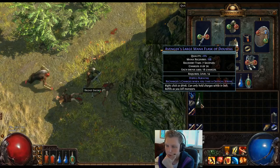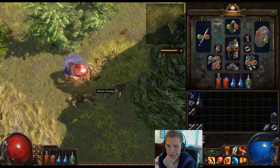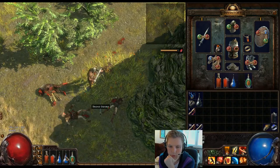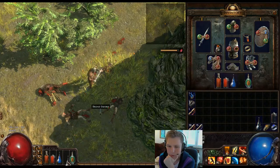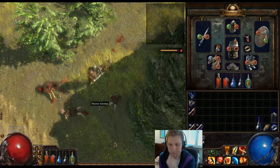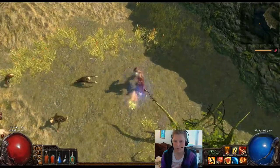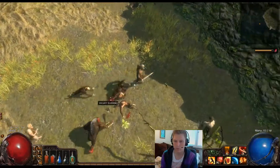I found one of these mana flasks now. Recharges three charges when you take a critical hit - oh, that's really good too. I'm definitely gonna use this one. Because if I burn I just click this - that's very good.